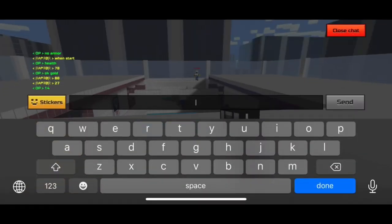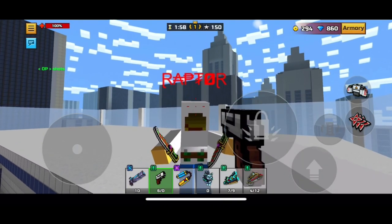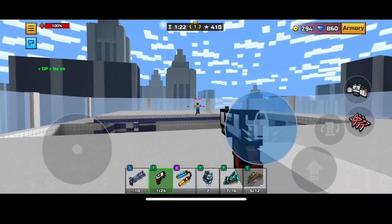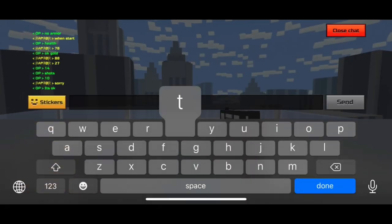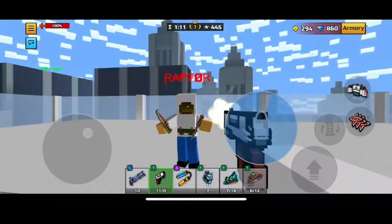For headshots it is about 10 shots to the head for a full kill. In public matches it is a bit harder to kill people because there are a lot of players with armor modules. I recommend hitting your opponent with a primary shot or heavy shot in order to decrease their health and get a kill with the pixel gun.